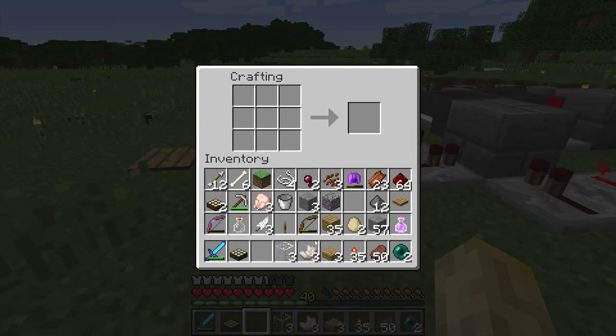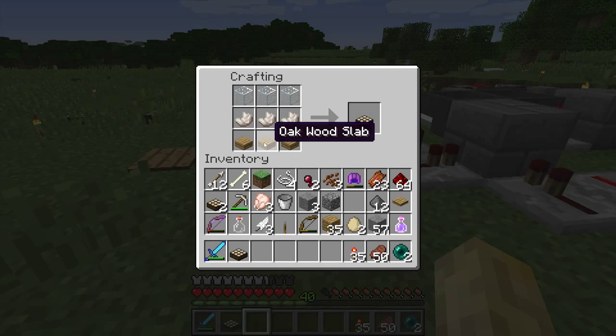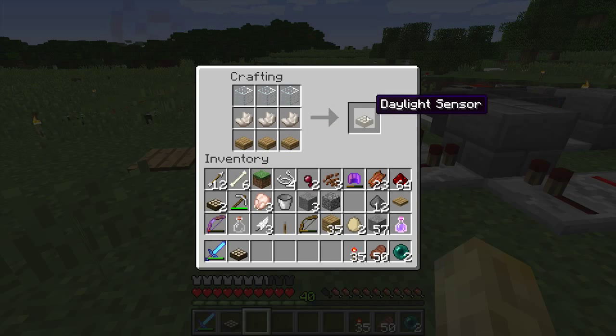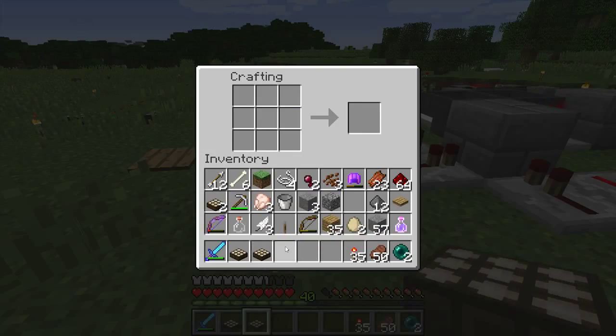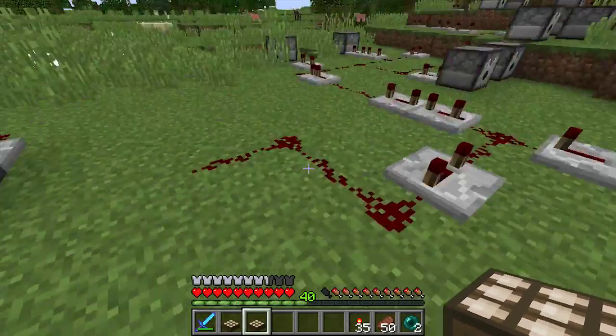I want to show you how to craft this: three glass on top, three nether quartz in the middle, and three slabs on the bottom — wood slabs of course. It doesn't matter which type of wood it is: oak, birch, doesn't matter. That's your daylight sensor. I've got four of them now.